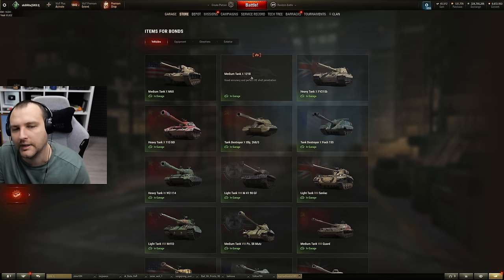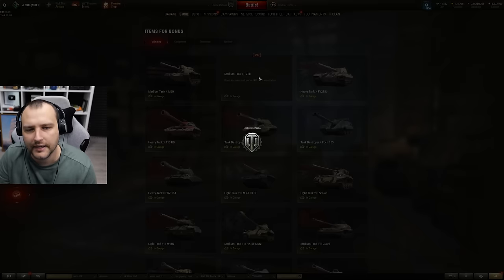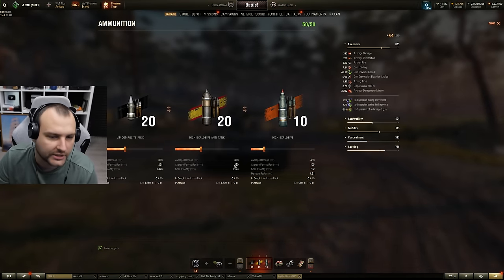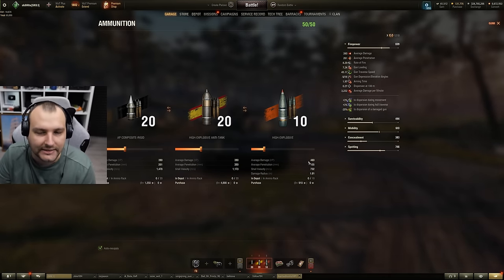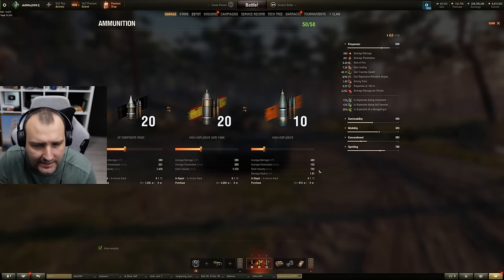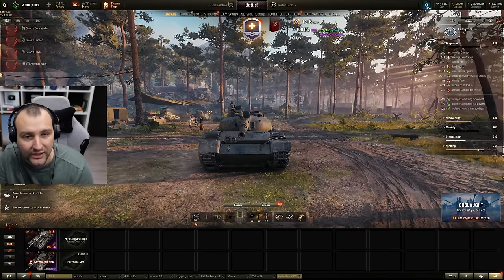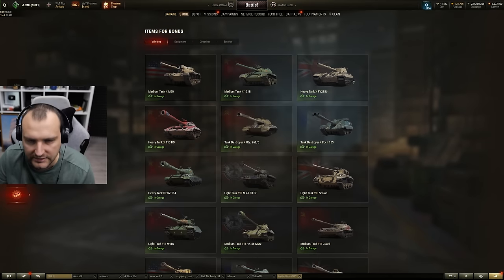Next we have the 121B. The 121B is the tier 10 Chinese special tank — it is not premium, you won't make credits. This vehicle is very similar to the Patton, but it doesn't have gun depression. The gun overall is okay-ish. You have the same situation with gold ammunition: 350 penetration is shredding all heavy tanks like there's no tomorrow. It has nice penetration with high explosives, so all scorpions, grillers, light tanks can be easily eliminated with HE. Overall the tank is okay, although a very important thing: the tank is burning frontally and the gun depression is only minus 5, which is kind of a stinker.